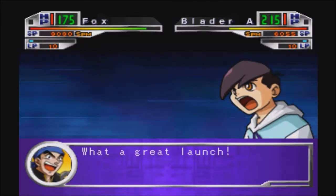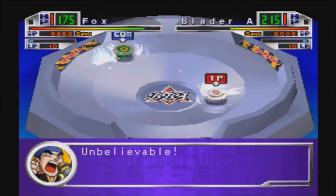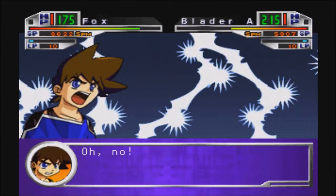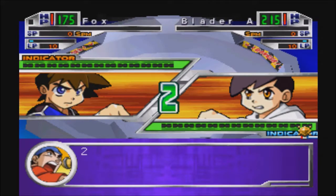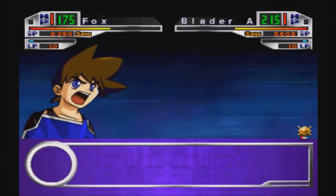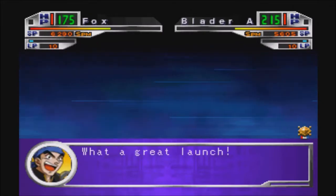One thing I did off-screen was I played a few rounds on a personal file, just to familiarize myself with it once again. And if you hit the enemy while hitting the X button, then the LP meter will sometimes increase. And once you hit 25 LP, you can hit the square button and use your special move. Pretty important if you want to actually get far in the game.